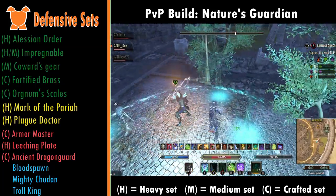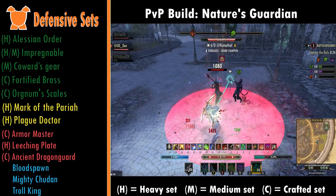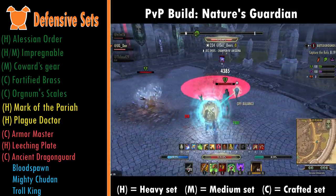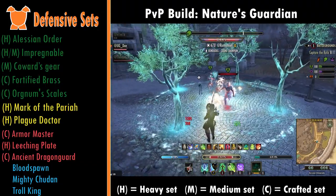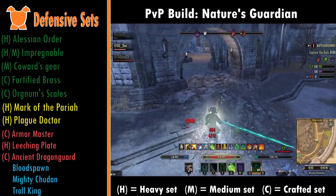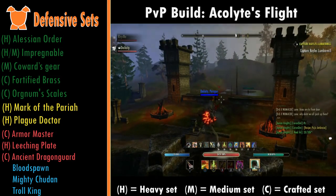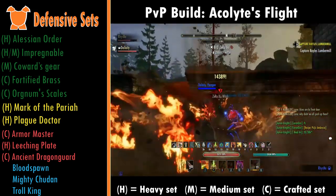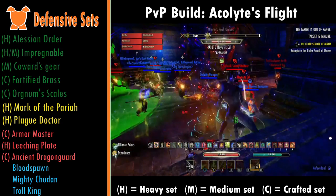For yellow defensive sets, Mark of the Prayer is phenomenal — a heavy armor set, crazy defensive, it beats Brass by quite a margin when you're below 70% health, and the lower your health gets the more armor you gain, so people really struggle to execute you. Plague Doctor is simply loads of health, making you hard to burst down. For red sets, Armor Master is a crafted set giving loads of armor when you use an armor skill like Shuffle or Immovable — you can back-bar this and transfer the buff to the front bar. Leech and Plate is a heavy armor set where damage you take puts poison on the enemy and the damage they take heals you — loads of heals. Ancient Dragon Guard is kind of a hybrid — damage when you want it and defense when you need it.